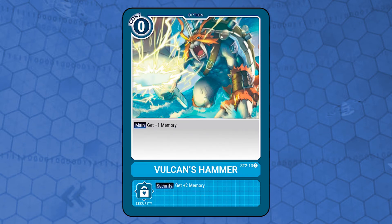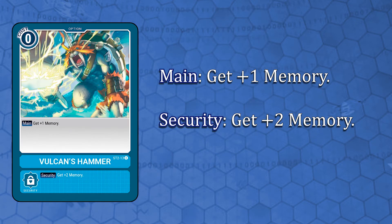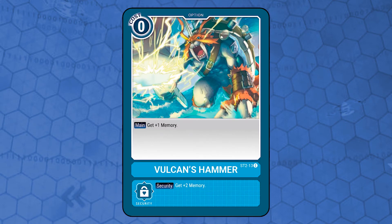Vulcan's Hammer. Option card costs 0 with the effect: get 1 memory. Security effect: get 2 memory. A staple card in most blue decks. It gives you 1 memory for free, facilitating Digivolving and other plays in the deck. The security effect is nice because it can end your opponent's turn or decrease their memory, making them spend more to play their cards.